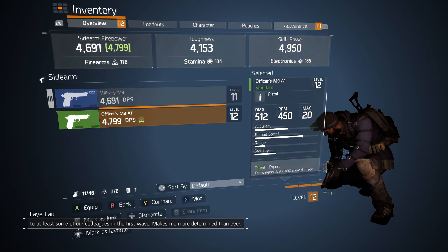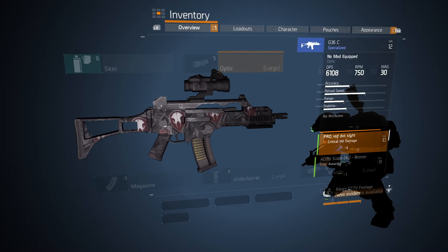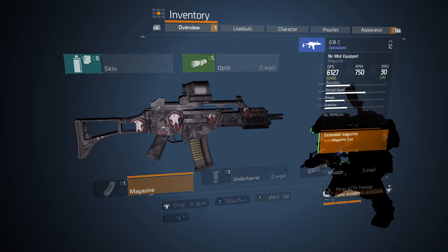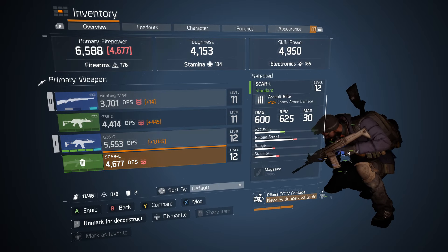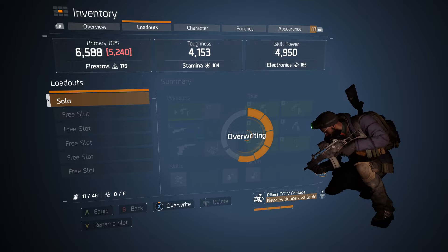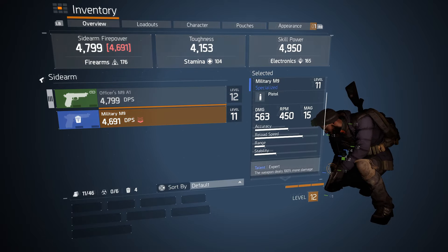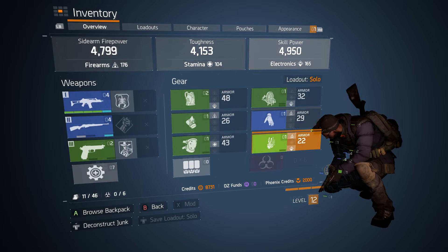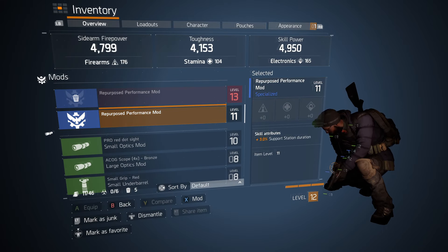It makes me more determined than ever. Oh, look at that. I'm so sorry. Old G36C, hello new G36C. There we go. Fully kitted that out. Get rid of you. Update the loadout. And then we can mark you for junk - and you. We're going to get some good credits from that. I'm just going to get rid of these. I'm never going to use smart cover.